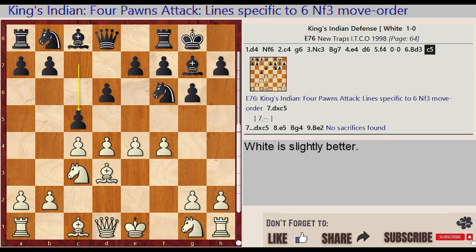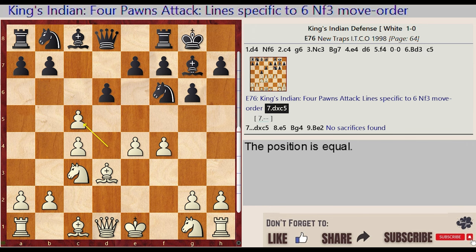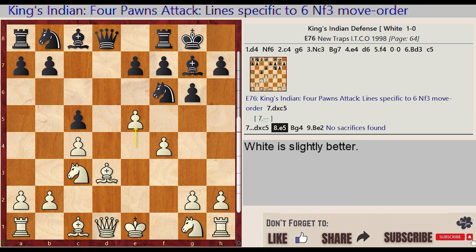C7-C5, E7-E6 — King's Indian Four Pawns Attack. Lines specific to E6 and the F3 move order: D4 captures C5, D6 captures C5, E4-E5, Bishop C8-G4, Bishop D3-E2. No sacrifice is found.